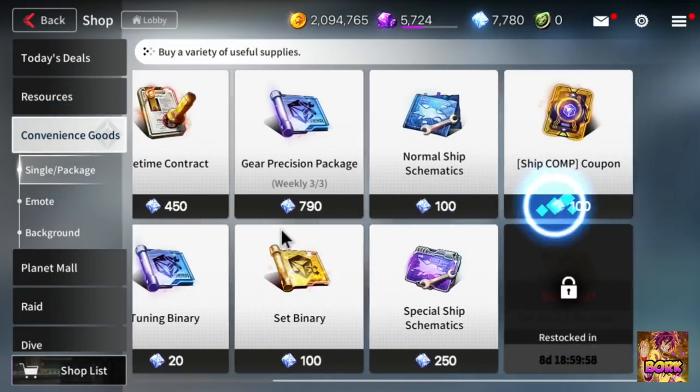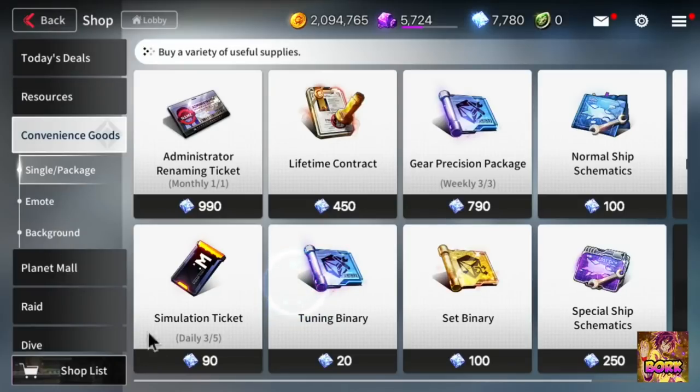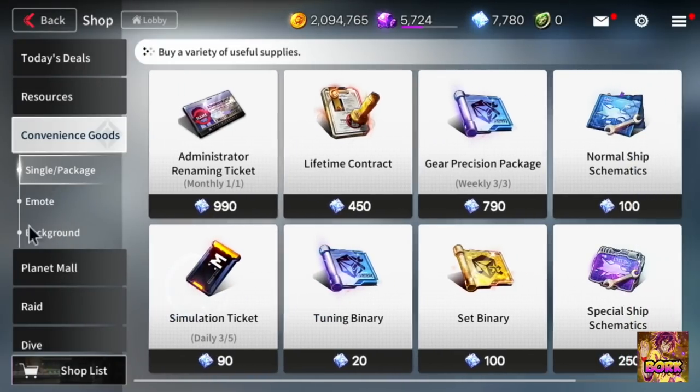When it comes to convenience goods, the only thing I think is worth buying is the simulation tickets. Maybe buy one — you can buy two if you're feeling a little gutsy. The one ticket is really good to buy because it's going to be 30 quartz and that's going to be progression that can help you throughout the game.